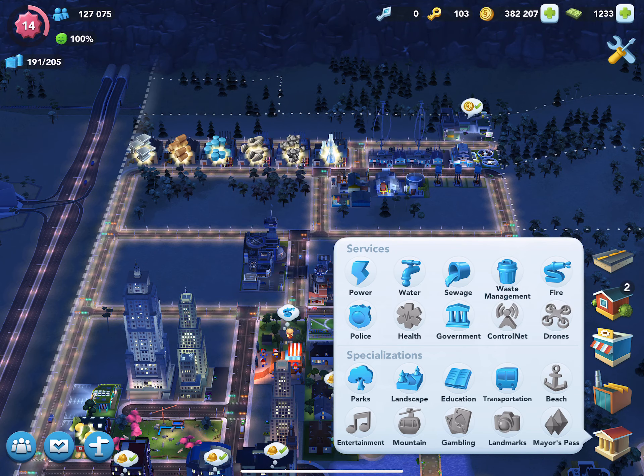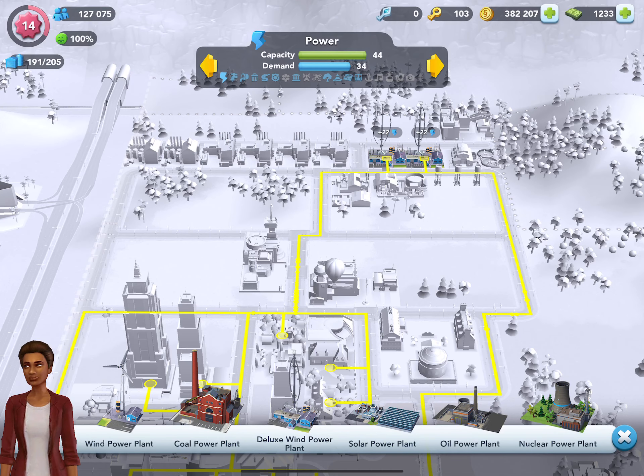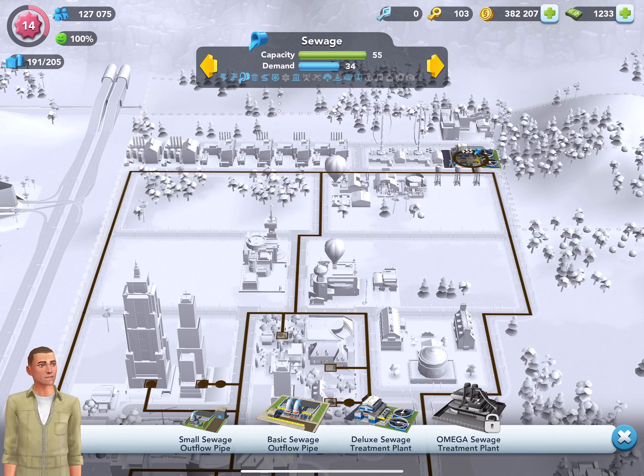The government is a large part of the game — you have to provide infrastructure to keep your city up and running. It also has specializations such as parks and landscaping, and at the next level I'll have a beachfront area. Under power, it gives you your capacity and the current demand placed on it; as demand increases you can add more. You also have to provide water for all of your Sims, and they also produce waste so you need sewage and waste management.